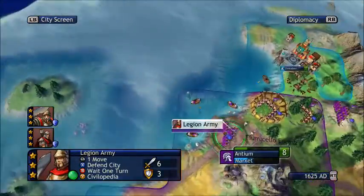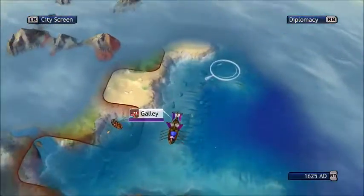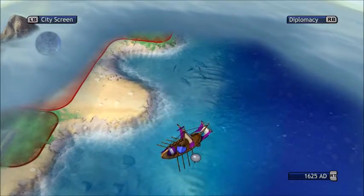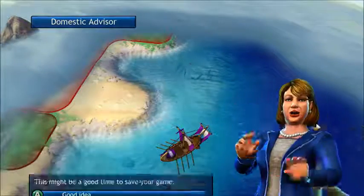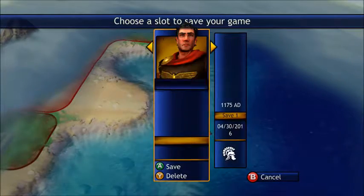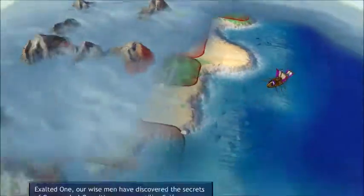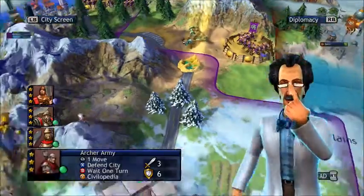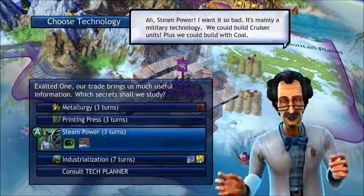Our citizens are civilized, which means we have a lesser chance of being culturally converted. Something's bound to be up here — I just feel like something's out there. It looks like we're about to meet another civilization. After each time you advance in the ages, you should save your game. We can now make riflemen and the texture of our roads has changed.